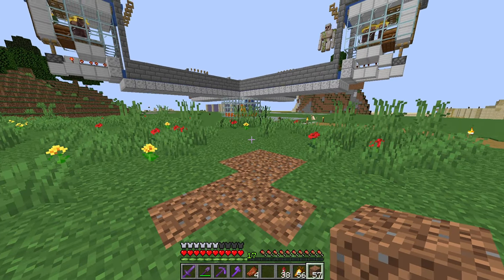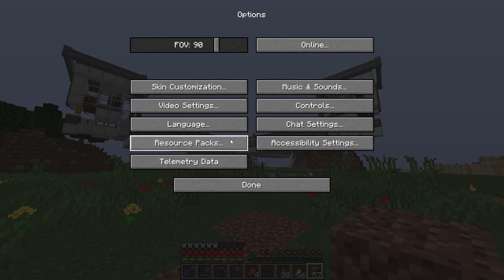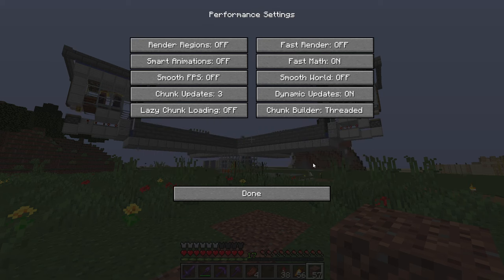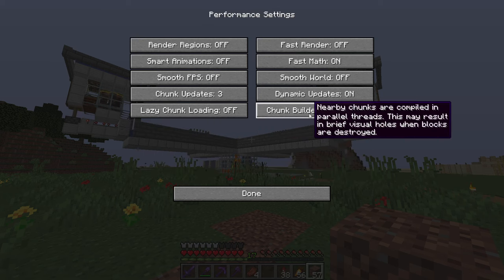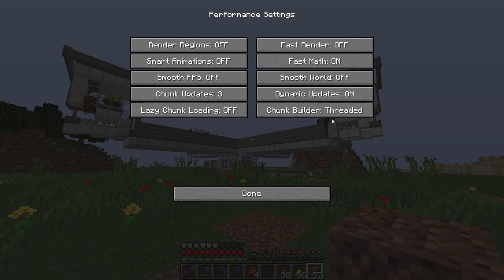then it's definitely this one issue here. I'm on version 1.19.3 by the way, so your settings might be a little different from mine, but what you do is you go to Options, you go to Video Settings, go to Performance, and it's definitely this chunk builder setting right here in the bottom right corner. Make sure this is on Threaded.